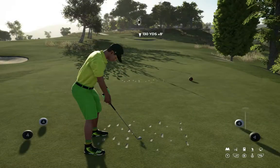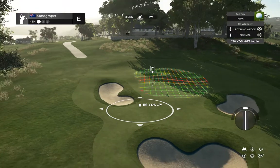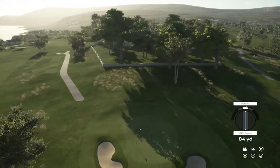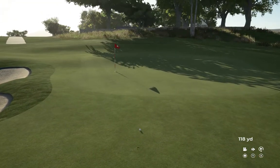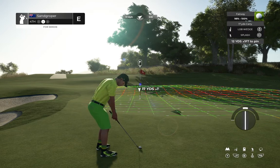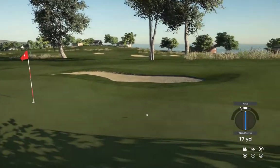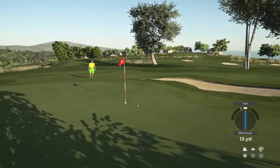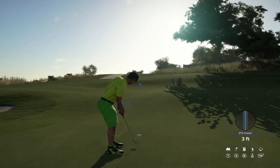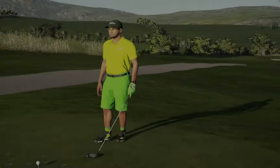You are currently sitting right at even par. Looks like we've got a par three in front of us here. Well, missed the green there on that one. And here's our second shot on the fourth. Okay, power putt coming up. Nicely done! And that hole is going to keep you right there at even par.